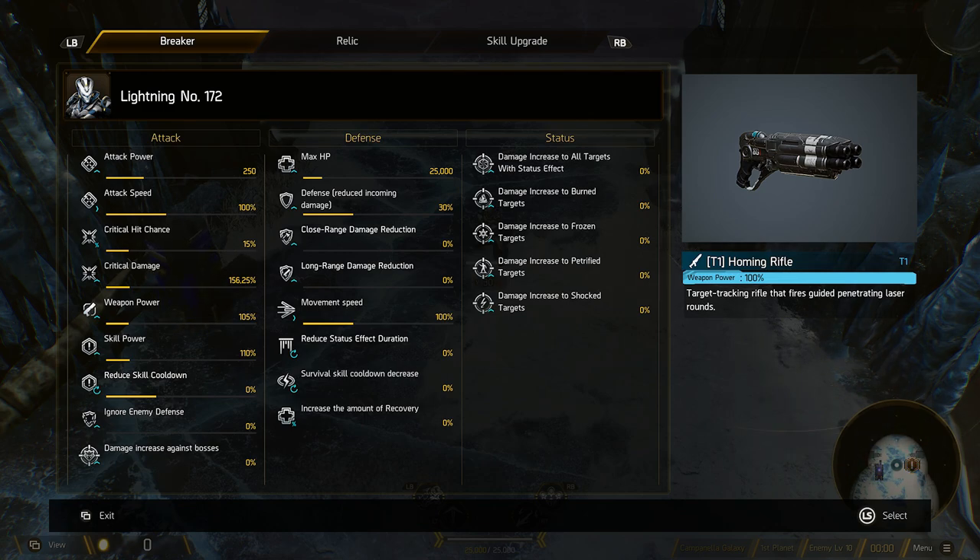And lastly for the attack stats, we've got damage increase against bosses. Anytime you've got extra damage to your bosses, it just means they're going to take additional damage from you from whatever sources you have. So it'll factor into your crits, your weapon damage, your skill damage — everything will be affected by this, and you'll be getting a lot of extra damage if you can boost it significantly.